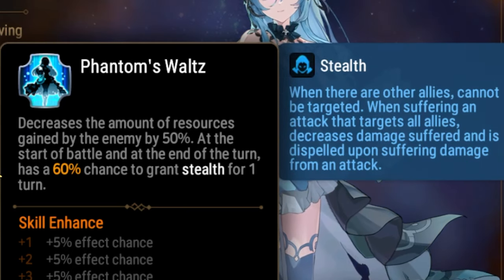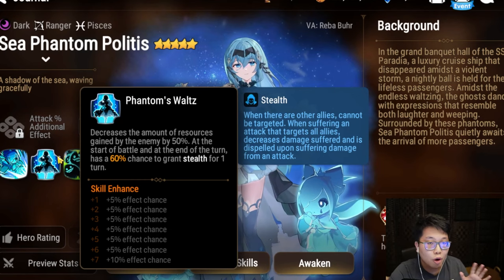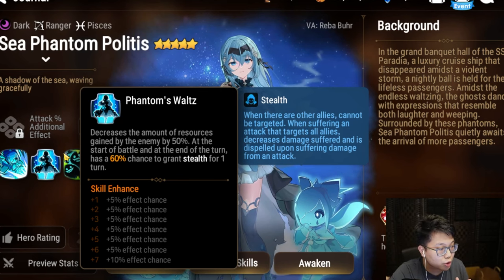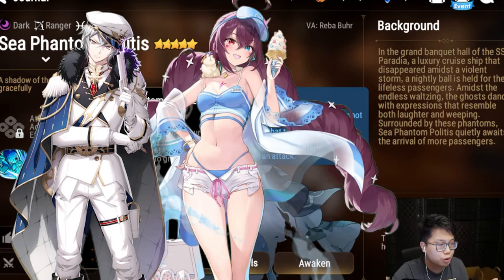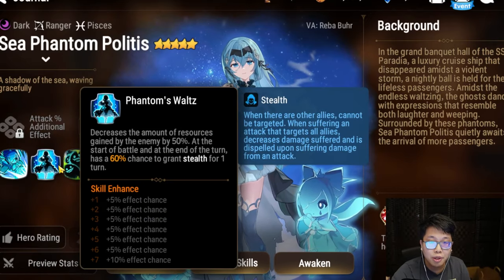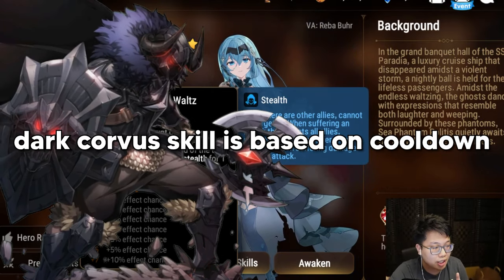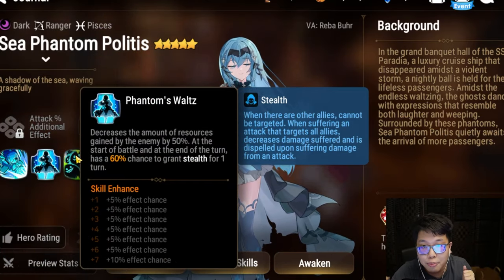Sea Phantom Politis' S2 gives her a 100% chance to gain stealth after use. Her passive also decreases resources gained by the enemy by 50%, covering Fighting Spirit and Focus — so characters like Commander Pavel and Ocean Breeze Luluka struggle against her. However, this does not apply to Dark Corvus, whose getting-hit cooldown mechanic is not actually a resource. I thought it was, but I was wrong.